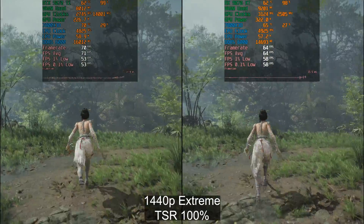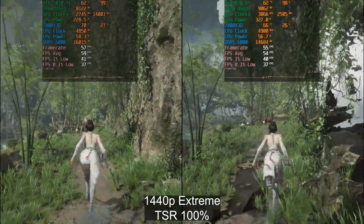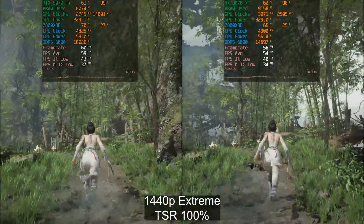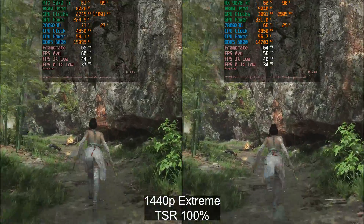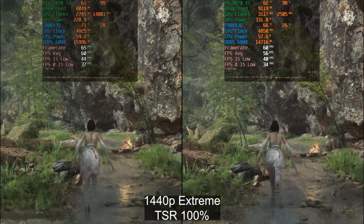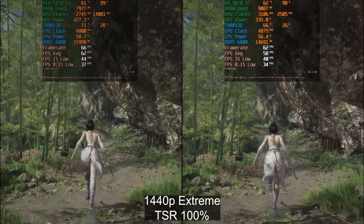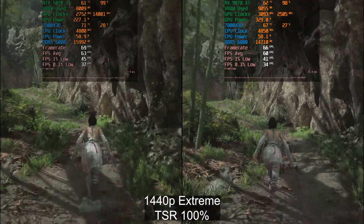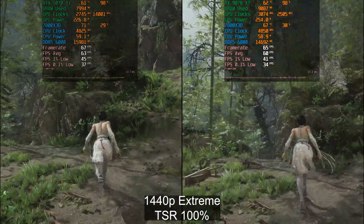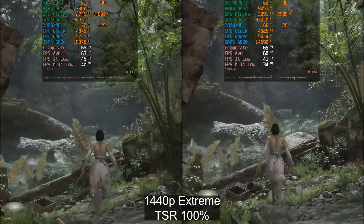We've got Nvidia on the left and AMD on the right. I want to point out the graphical glitches on the AMD side. I restarted the game and reinstalled my drivers, but it always happens in that specific spot before disappearing. We're testing at 1440p extreme preset — very heavy — with TSR set to 100%, just to get a complete apples-to-apples comparison. The 5070 Ti pulls ahead slightly: 63 average FPS versus 60 FPS.